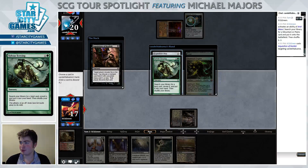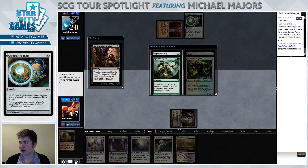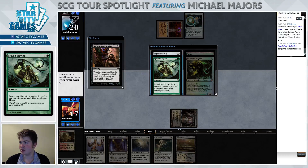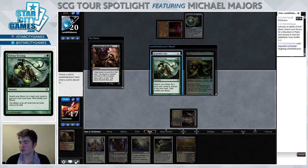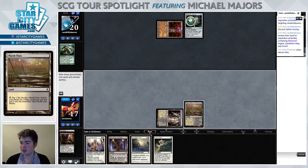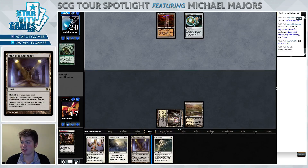Our opponent's hand is pretty redundant — they have an Expedition Map and a Sylvan Scrying. Based on the fact that they have a Chromatic Sphere and they should be able to cast their Sylvan Scrying no matter what, I think it's better just to take whatever costs the least. Expedition Map costs three and Sylvan Scrying costs two, so we're just gonna take Sylvan Scrying, leaving them with a Worm Coil Engine which we can answer with Path to Exile. Not quite all doom and gloom, but still not looking too good since we don't really have any pressure.